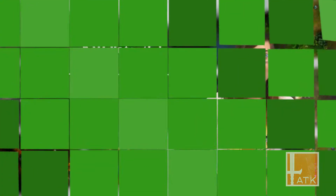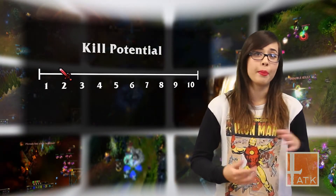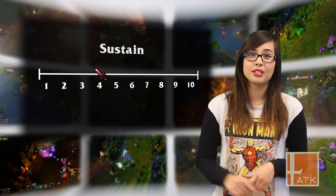Now we hand it off to the Ashenator to get a visual idea of where these two compare to other lanes. For the lane's overall kill potential, they receive a 2. With literally no engage abilities, this lane relies on a lot of slows and pokes to wither down their enemies, forcing them out of lane. For sustain, they receive a 4.